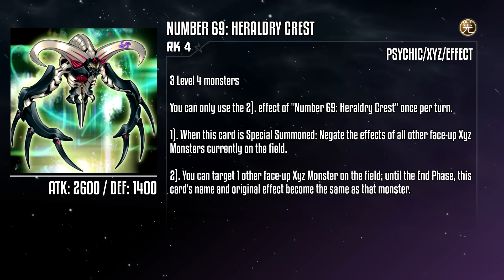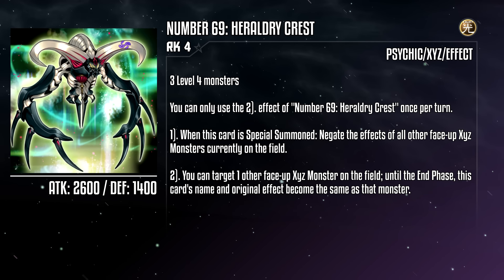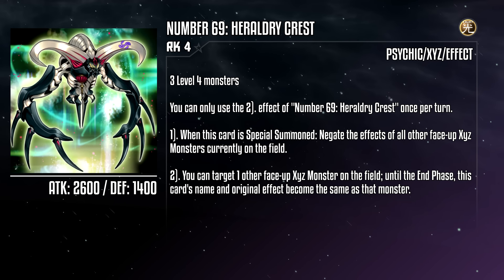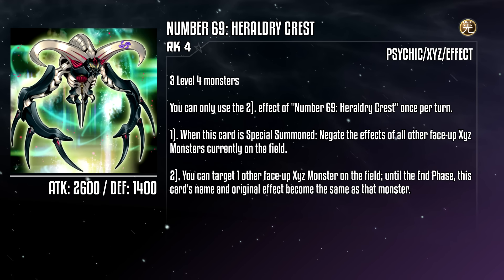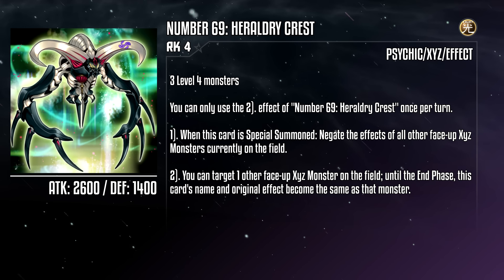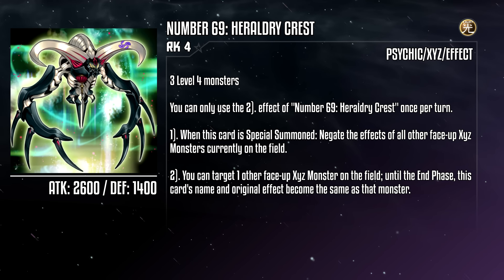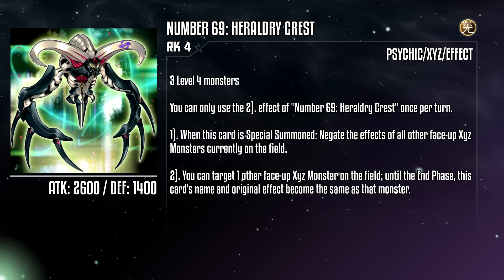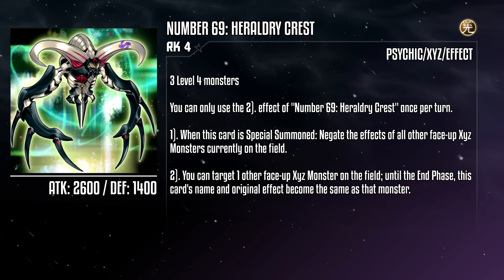Number 69: Herald Request is a rank 4 monster with 2600 attack and 1400 defense, requiring any three level 4 monsters as material. When this card is special summoned, negate the effects of all other face-up Xyz monsters currently on the field. You can target one other face-up Xyz monster on the field, and until the end phase, this card's name and original effect become the same as that monster's. So the negate is permanent — those Xyz monsters are stuck just being vanillas — but it sadly only takes on the effect and name, so no attack boost. Though I guess it's a better deal if the monster's effect you want to steal is small. Pretty much everything I said about Genome is true here as well, if not more so, since you want to be facing a lot of Xyz for that negation effect to be worth it. It's a real shame, but I was hoping the card with the funny number had more potential.